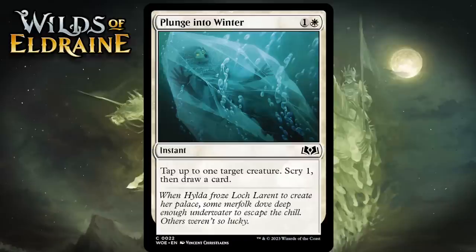Next up it's Plunge into Winter, which for 1 generic and 1 white is a common instant. It says tap up to one target creature, scry 1, then draw a card. You end up with a decent rate — you won't ever really feel bad about playing this. Tapping doesn't always matter, but you always get scry 1 and draw a card. When tapping does matter, or when you have a tap payoff in play, this gets significantly better. Still, I think it's probably just a C-.